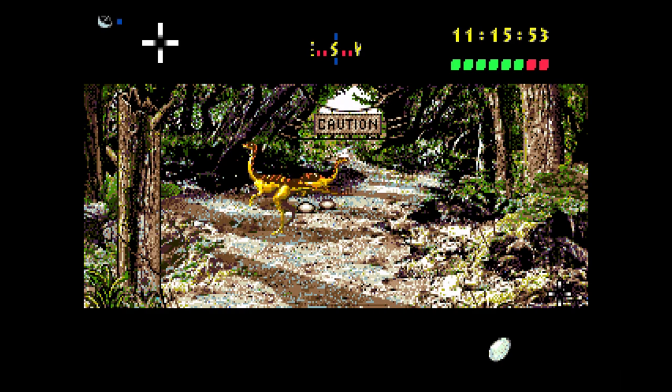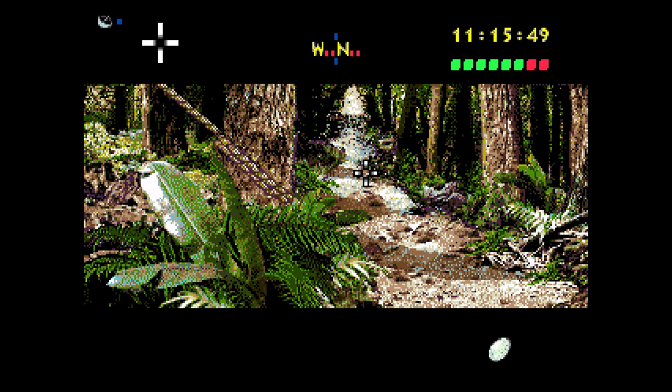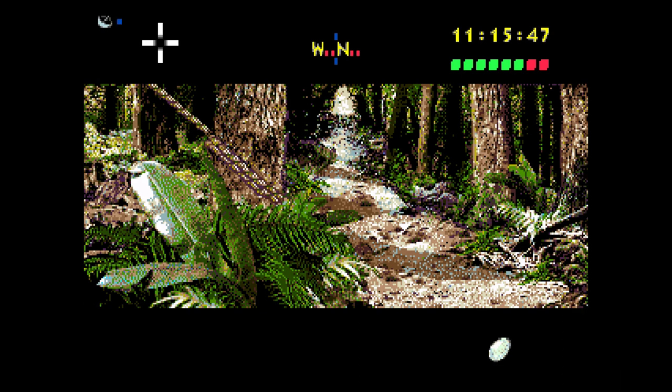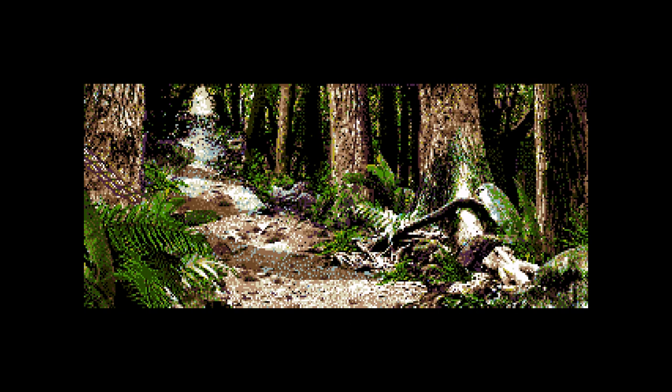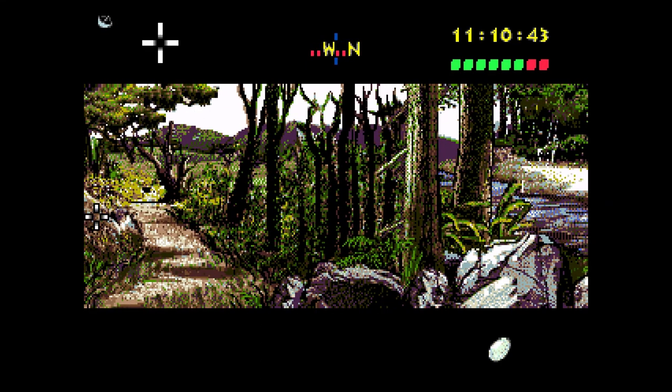Let's not go this way then. It seems like stuff you don't have the item for — things you can interact with — doesn't show that you can interact with it at all. So that's a little unclear, because you'll end up being like, 'Oh, I guess I can't do anything with this,' and just won't come back and try it when you get items.